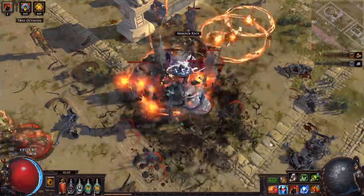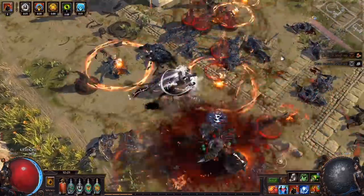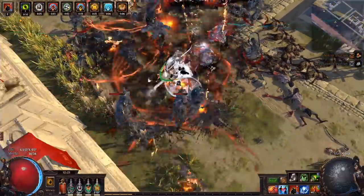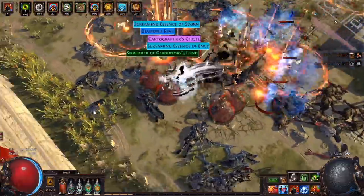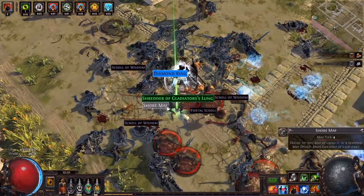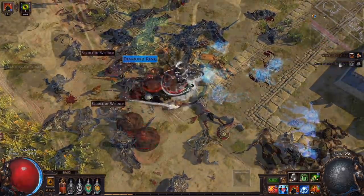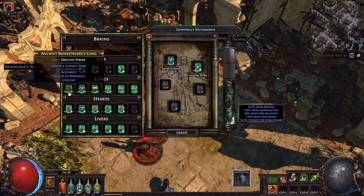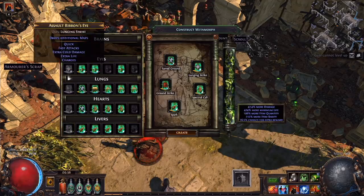If you cannot fill that goop bar when you go to make a metamorph, then what you want to do is prioritise monsters with the best rewards even if they happen to be blue or white — so trading out a rare that doesn't have a reward in favour of a blue monster with a currency drop reward is a good idea. Alternatively, if you are overfilling your goop bar due to having two or three boss organs available, you can drop some of the rare monsters without rewards in favour of better reward organs, since your goop bar will likely still be full from having so many unique organs.